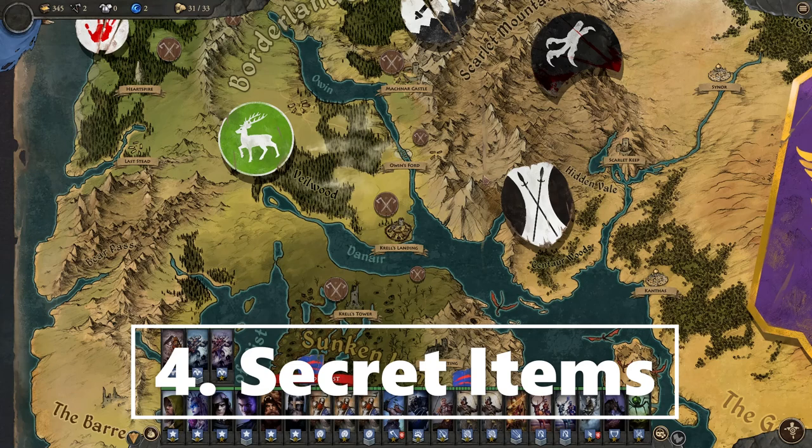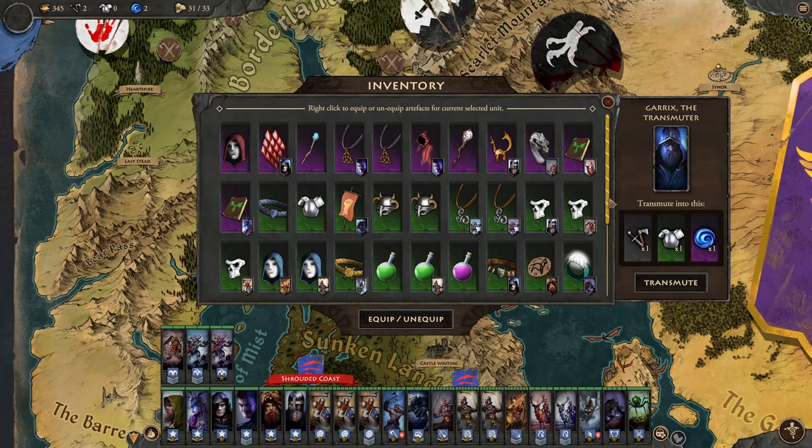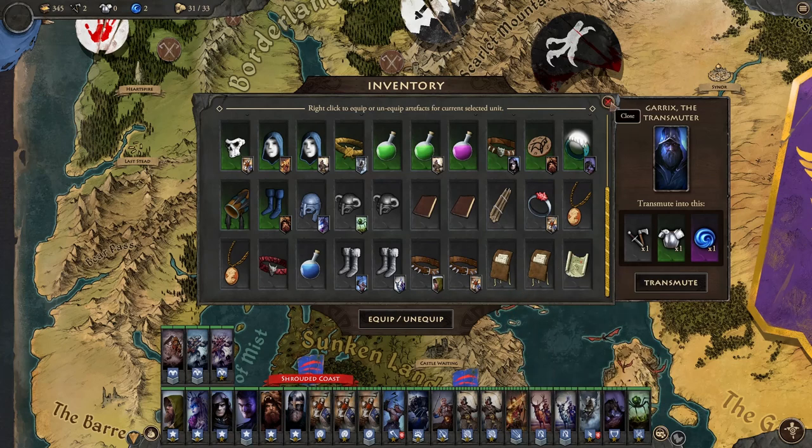One of the biggest secrets in Fantasy General 2 is the strange items you get sometimes — like letters, treasure maps, and a message in a bottle. It turns out that you've got to use the hints in these messages to find the item on the strategic map. For instance, the first one you get has the key text saying 'Me and my boys left Clan Donno's lands and have found shelter at the McNeils' — so they're at the McNeils.